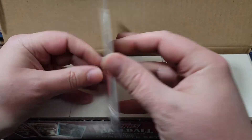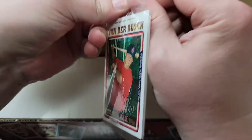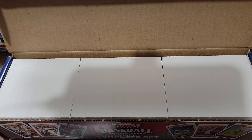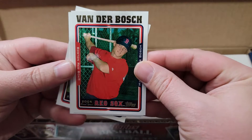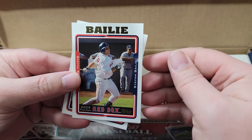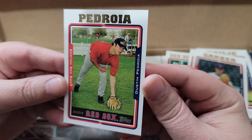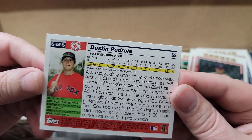Starting with the Red Sox pack. I spotted Pedroia on the back - he wouldn't have even been a rookie yet in 2005. In the Red Sox pack we've got Vander Bosch, Willy Mota, Stephen Bailey, Mike Garber, and a Dustin Pedroia card I have never seen before. This is a 2005 Topps Pedroia numbered five of five.